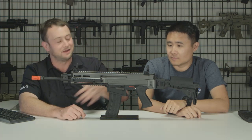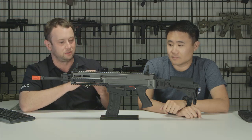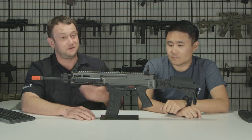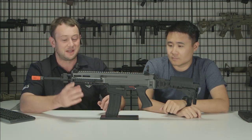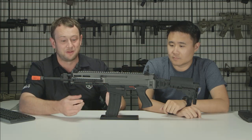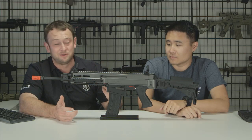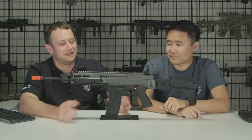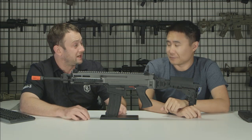Going over the external features: the upper is CNC machined aluminum and the lower is high-density polymer. The gun features a lot of ambidextrous or lefty-friendly features like the fire selector and the magazine release. It comes with a monolithic upper rail plus rails on the left, right, and bottom of the front — and you can actually remove the side rails for a sleeker look.